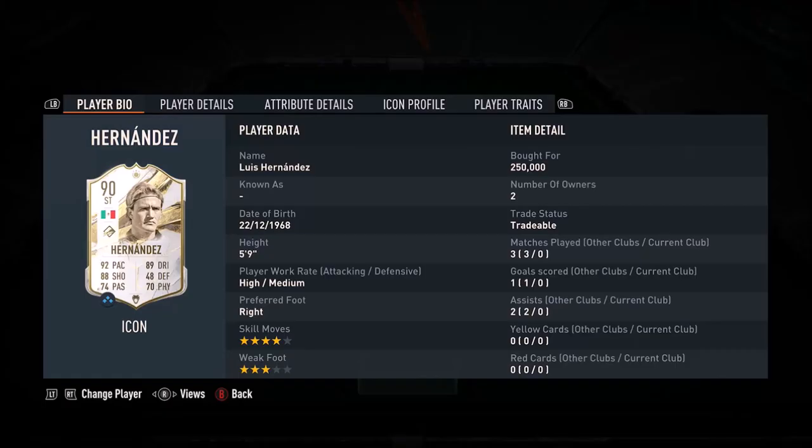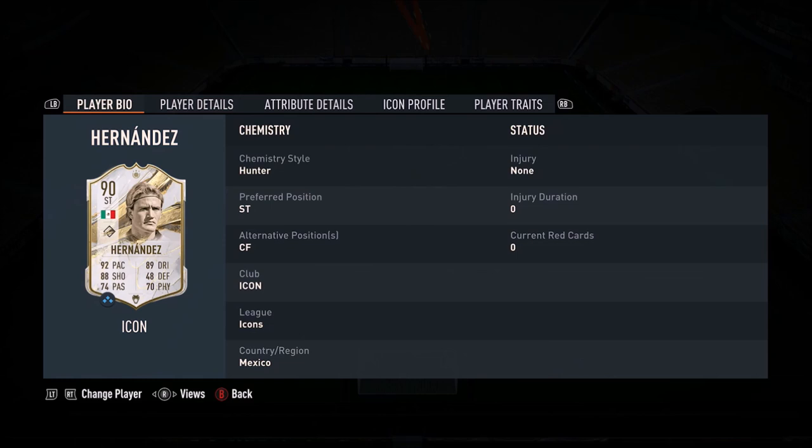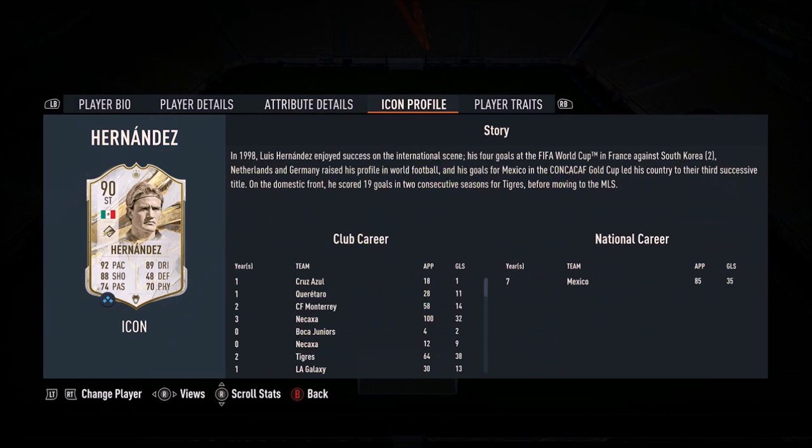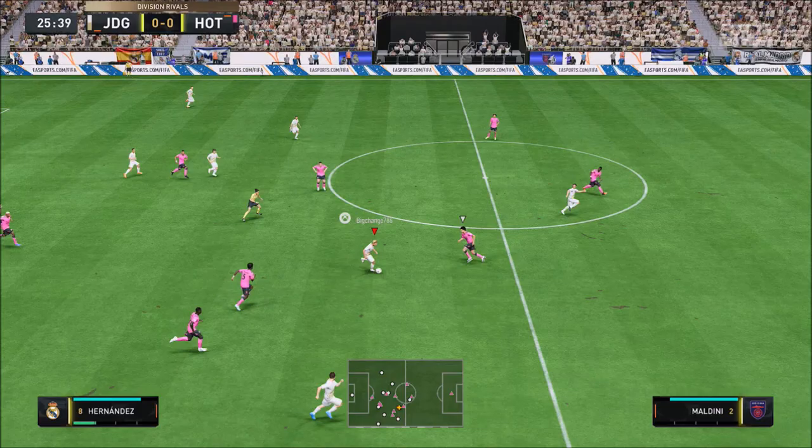Ladies and gentlemen, welcome to the video. Today we'll look at the one and only Luis Hernandez. High/medium work rate. He's 5 foot 9, four-star skills, three-star weak foot.